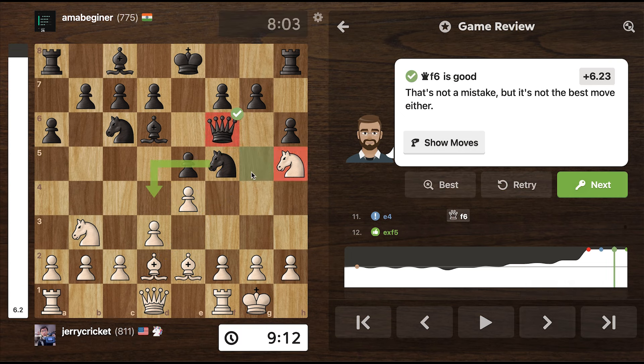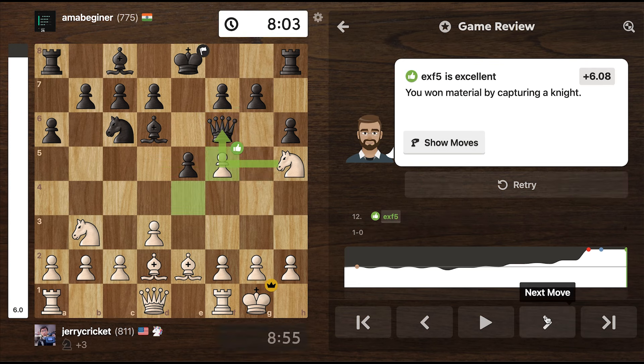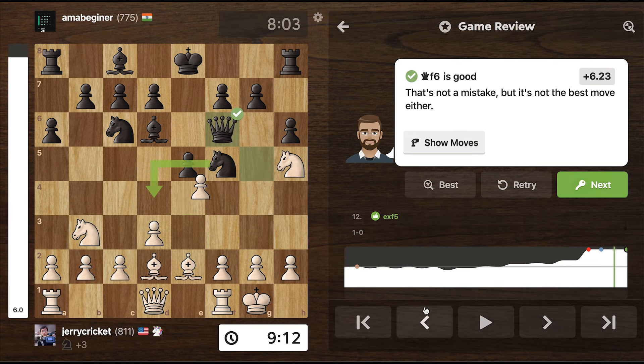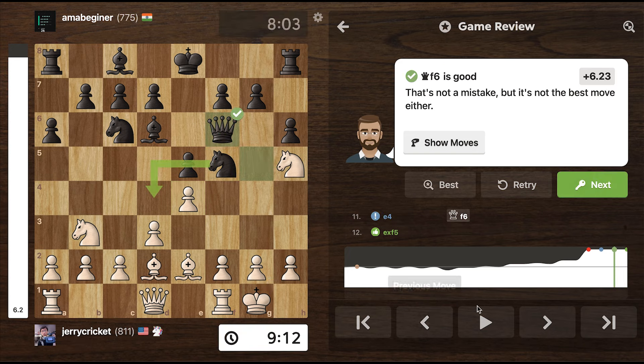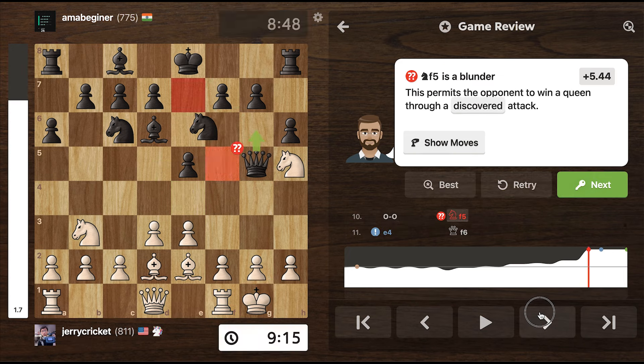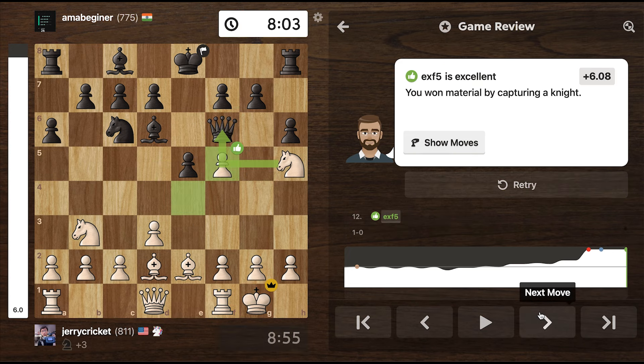He accidentally moves his queen the wrong way, so he resigns after that. I actually could have taken the queen and checked, but I was just so happy that I pulled off the cow opening that I didn't even take the queen! This is my first time using the cow opening and I think I confused my opponent pretty well. Shoutout Anna Kremlin!